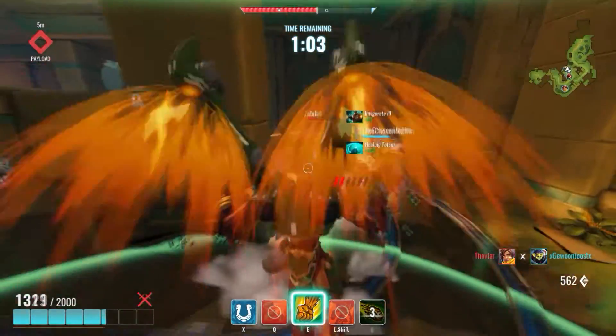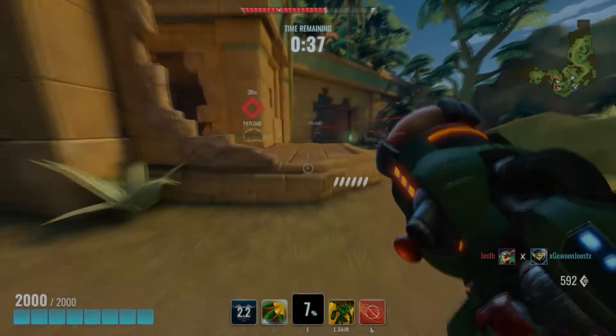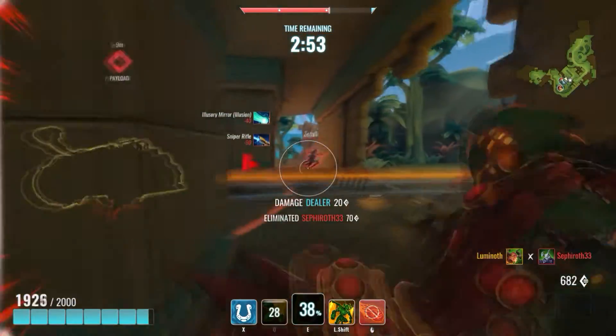Drogos' ultimate ability, albeit deadly, can easily be countered due to his loud shout: 'THE DRAGON'S FURY!' So keep an ear out for that shout, and if it sounds loud, you'll probably be close — it's time to get out of the way. Hug the walls and corners, or simply prepare to get out with your escape ability.